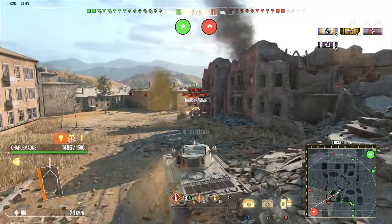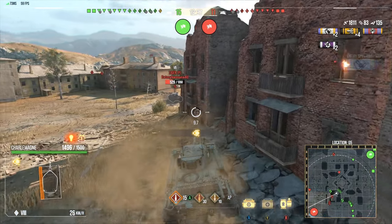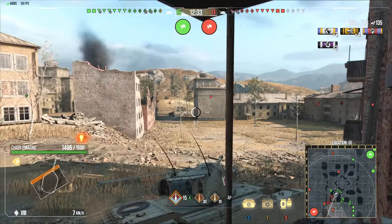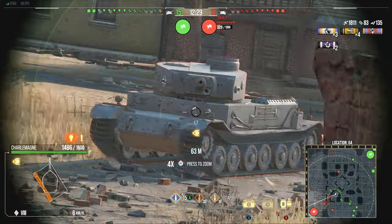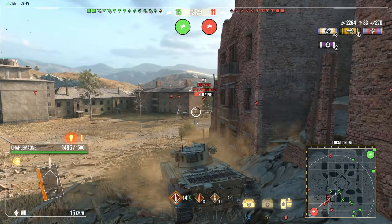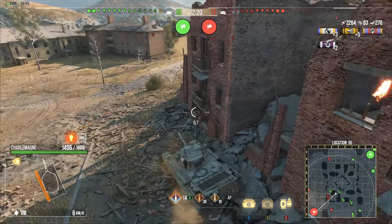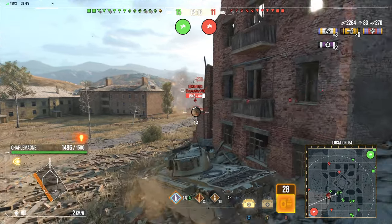Let's see if we can try and hit his ammo rack — I do think the ammo rack is on that corner plate. A little bit too far left. That Tiger P is not a happy camper right now. I do want to make a video on the Tiger P — that is an amazing tank. Even the Tiger 1 is amazing, but Tiger P just feels so much better with the way that the armor is on it.